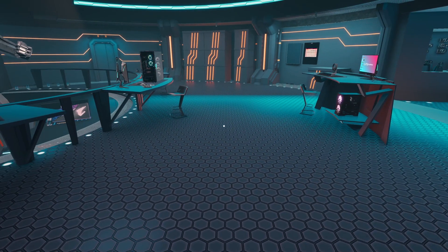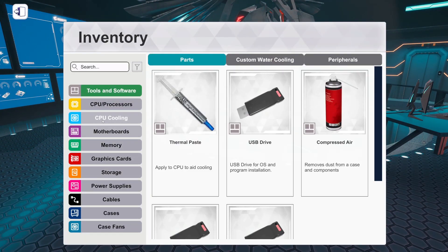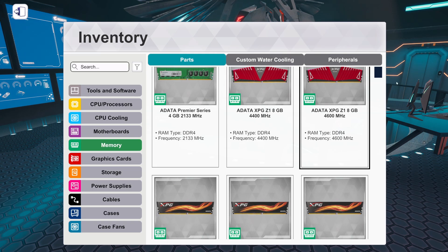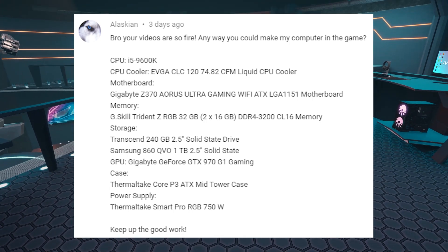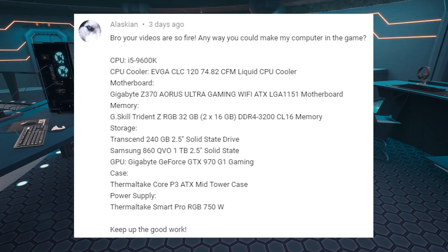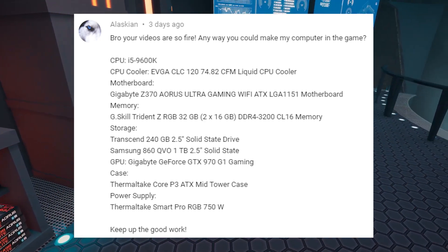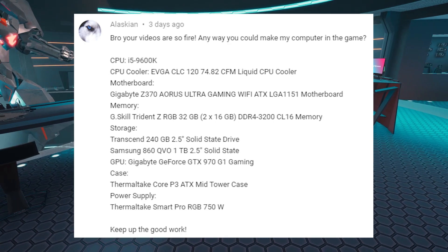With a CAS latency of 16 — very specific, I love it. I can't actually define CAS latency in the game; I don't think they even list it, which is kind of interesting. They don't even mention CAS latency at all, but it's not the biggest deal in the world. Storage: a Transcend 240GB 2.5-inch solid-state drive, as well as a Samsung 860 QVO — I'm wondering if that should be Evo — one terabyte 2.5-inch solid-state drive.